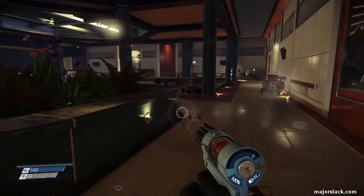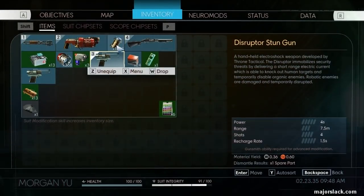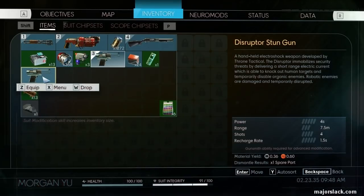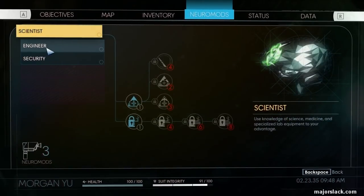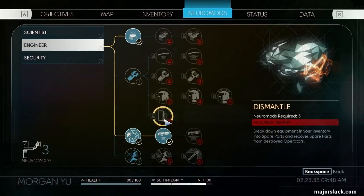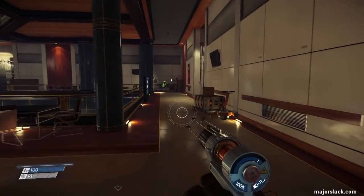He's got some more ammo. So we're packing — we got a ton of ammo, a stun gun, and a ton of ammo. You can either dismantle this one if you have the dismantle neuromod, or you can recycle it. So there you go — that's how to get yourself a stun gun.